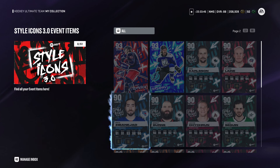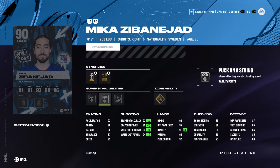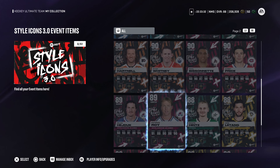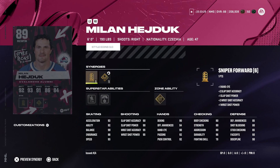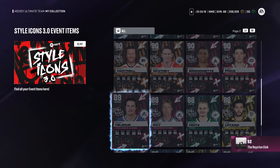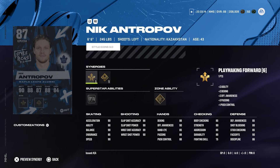Zibanejad is also a pretty decent card with 93 speed, 92 acceleration, Gold Elite Edges, Silver Beauty Backhand, Puck on a String, and Silver 1T. As a whole though, I don't like the recycled events — I like more unique events and to be surprised. The players are fine, but I think they could have done better with this event. I'm not really satisfied with it and I'm kind of ready for the next event already. Antropov at 6'6" 245 with nice speed is actually a decent card too.